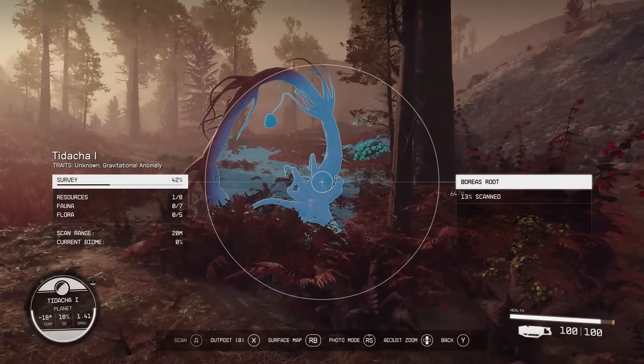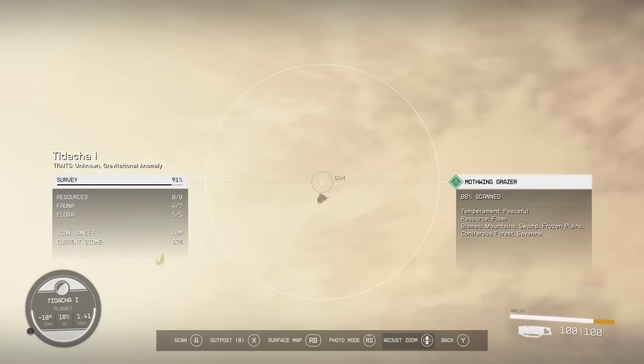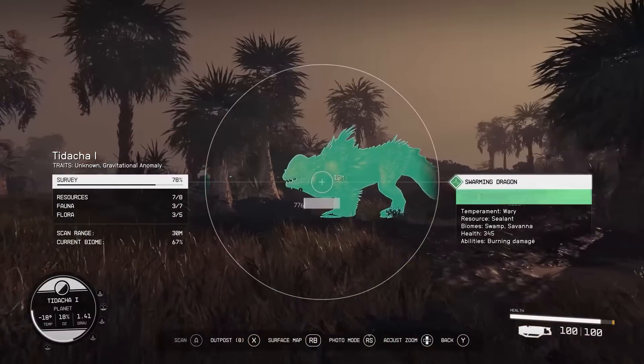It looks like the cutter can only be used for a certain amount of time before running out of charge or more likely overheating, but it clearly recharges quite quickly and doesn't seem to consume any actual ammo. It seems likely that upgrades will involve some combination of a more powerful beam or greater charge capacity. With the help of your scanner, you'll chart the uncharted and discover exotic wildlife. If you have the skills, you can even figure out that certain creatures and plants can be used — you can build an outpost and produce resources from those plants and animals.